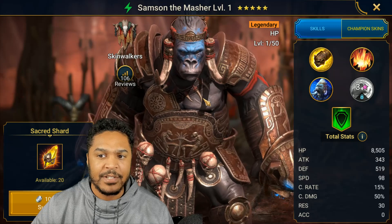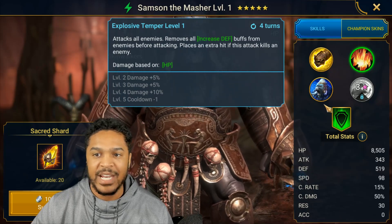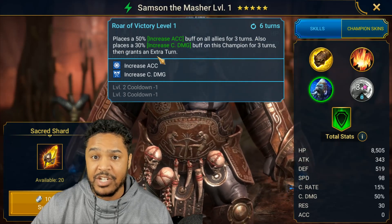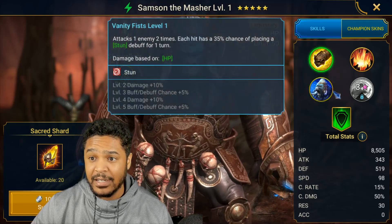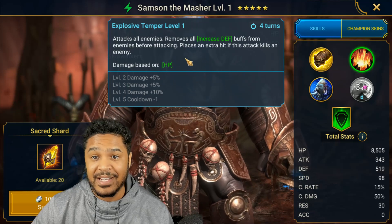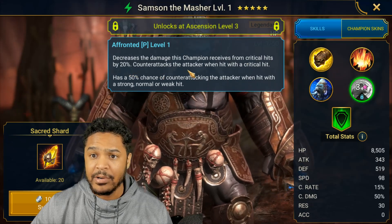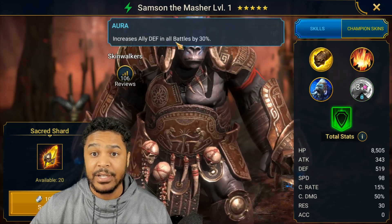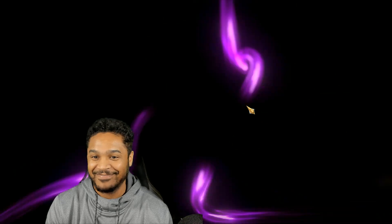Samson — I've seen a couple content creators make videos on him, and he's a pretty decent champion. He attacks all enemies, removes all increased defense, places increased accuracy and crit damage on himself, then grants an extra turn — so he increases accuracy on everybody, takes another turn, and attacks all enemies. He also decreases damage received from critical hits by 20% and counterattacks when hit with a critical. That's actually solid for a go-second team, with increased defense in all battles too.